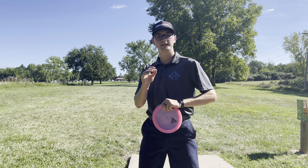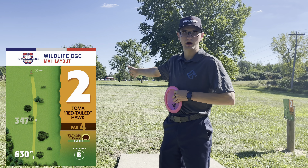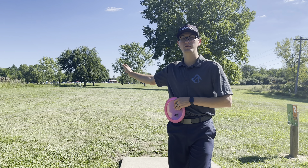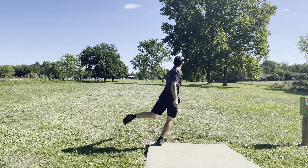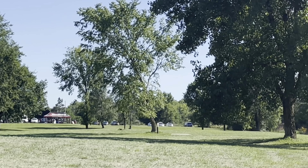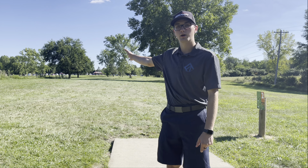Now we're on hole two. It's a 630 foot par 4. You want to hit this gap and fade off to the right afterwards. I want to throw a backhand because the sidearm I don't think will get there, but after that hopefully have a 200 foot approach to the basket. I think that should be fine — I'll have a little sidearm approach after that.